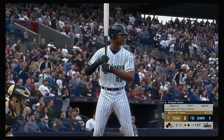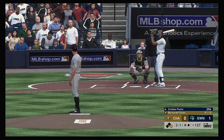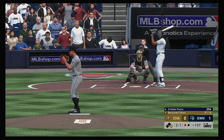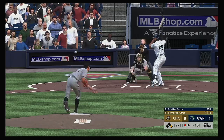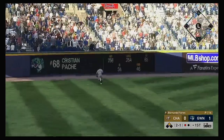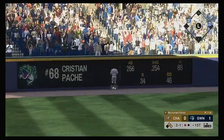Now it'll be the four-hole hitter, Christian Pache. Jackson is the runner at first with one gone in the inning. The runner's going — swing — high drive to left field and deep, and it's gone! A two-run home run for Pache!